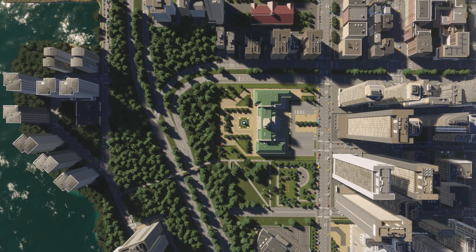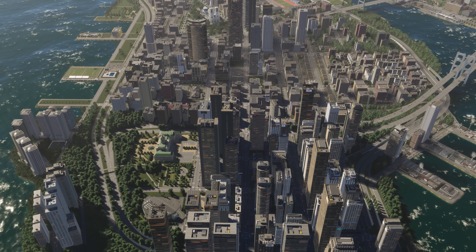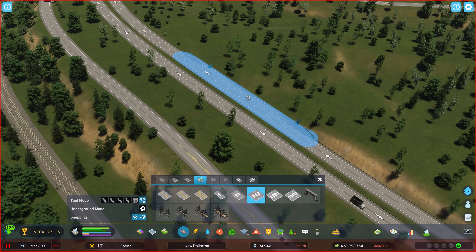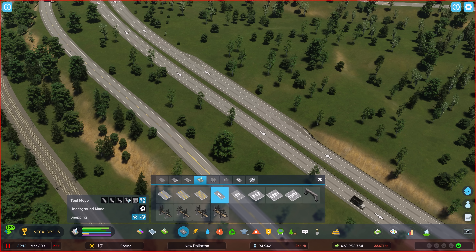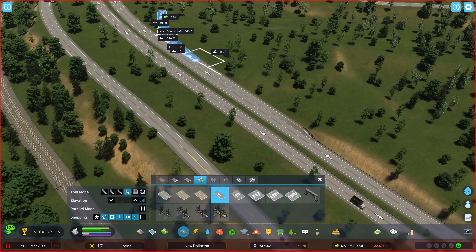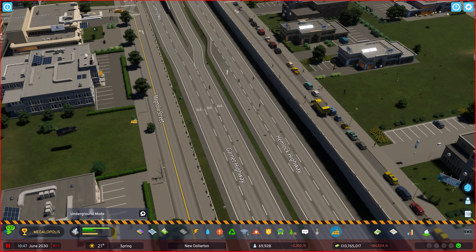Building a city is a process of exploration and experimentation. You'll try stuff out — some of it you'll like, and some you won't. Want to change an existing road? Use the new Replace tool. It's like the old upgrade tool, but with more freedom to refine your road network. Change your mind about a road? The road tools are to the rescue — click, click, click, and that road is a thing of the past.